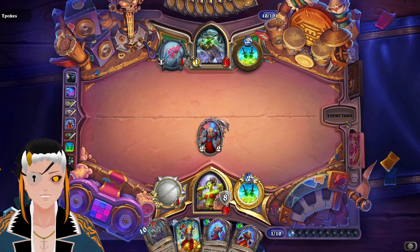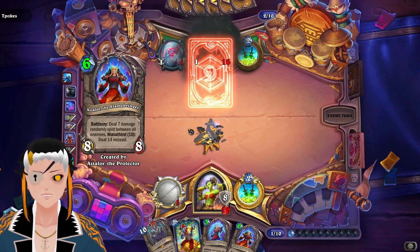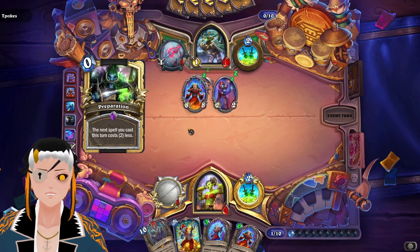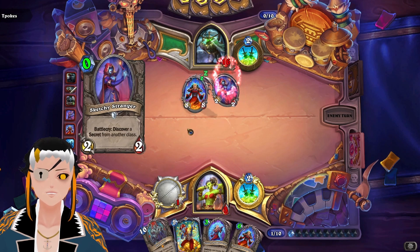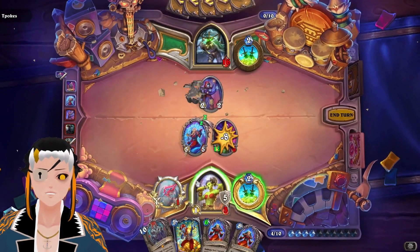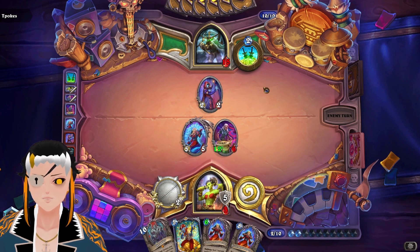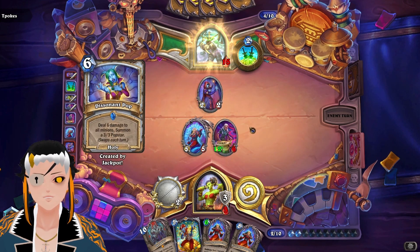Bounce this back because we can, and then we can put down Astelor times two and have an entire board. This is definitely a game I would have preferred to have ETC in, because we could have kept bouncing the Astelors back. They're going to get us really low. What we really need as a top deck is a Breakdance. They're bouncing that back and not Astelor — that might be a bad decision because they can't put down the secrets. Rhyme is actually pretty decent because this should guarantee us to kill that, and then we have the two Astelors in hand for next turn.